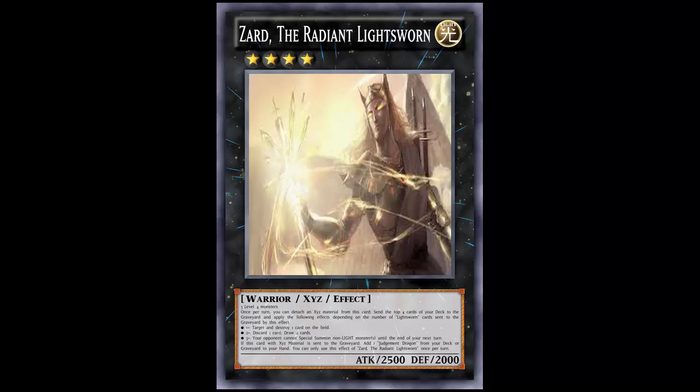Since Minerva goes off during the damage step when she hits the grave, it's really hard to stop — it's either Solemn or Soul Drain. There's not a lot of things that can stop her. So with Zard, attached to the material effect, milling four cards, there's a pretty good chance you'll mill one Lightsworn. So you can just go ahead and pop a card on the field — not bad, especially for just being a 2500 beater.